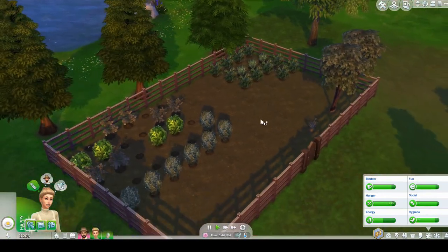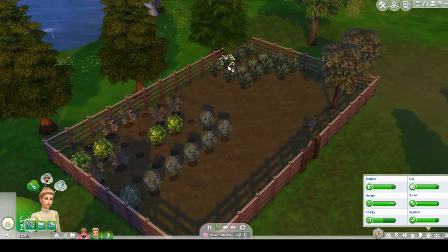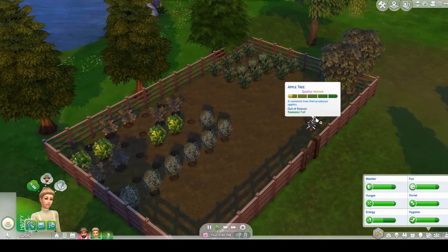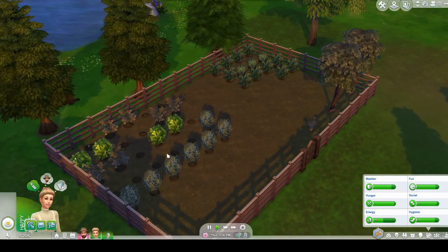I'm checking to see if anything needs to be evolved. When things are sparkling, they have to be evolved to the next stage of quality. With the new update, we don't have to get our Sims to do it — we just do it and it happens. Looks like everything's pretty good though.